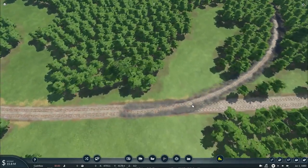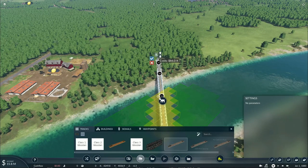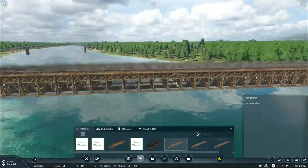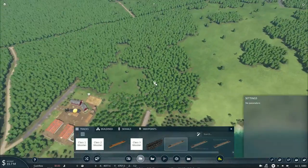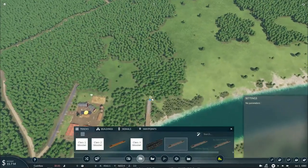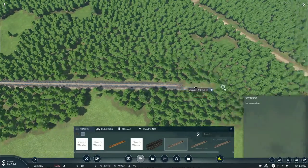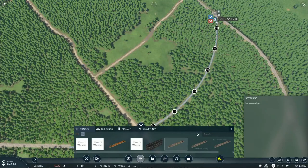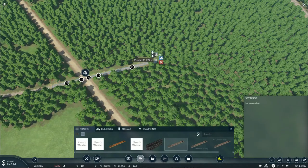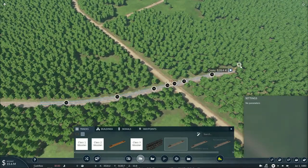We'll add a double slip switch and build a bridge over the river using the Mountain Creek Bridge, since we're only running slow trains at this time — it's going to look really great. We'll then build over the road to connect to the mainline, which also lets us easily connect to the fruit plantation to transport fruit, though we have no destinations requiring it yet. Normal crossbucks will be used for crossings between towns.